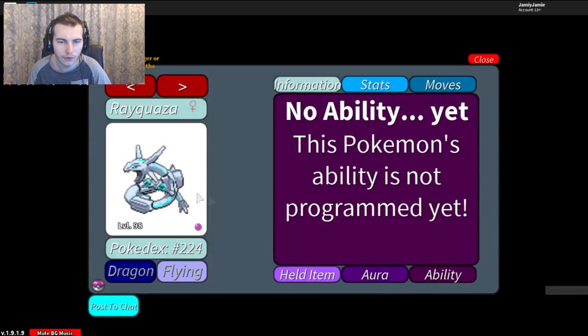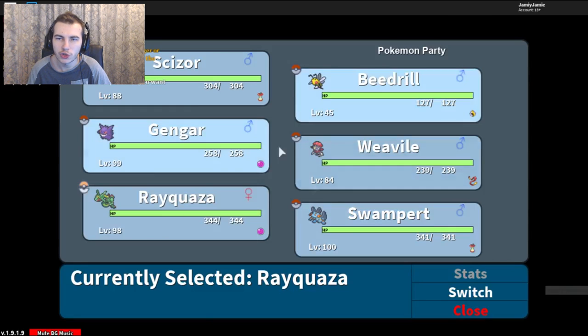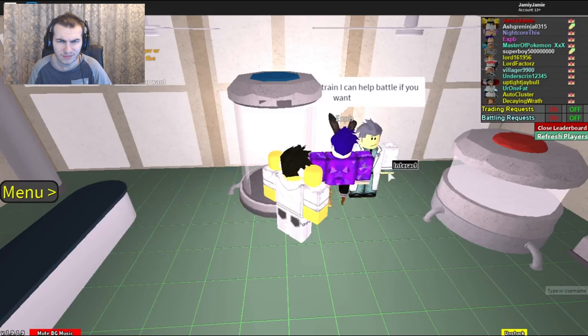This is the new Aurither Rayquaza Airlock ability, which is cool. We gave it a Life Orb just to do a bit more damage, and we gave it Adamant because there are a lot of Pokemon in Project Pokemon that have speedsters that are very commonly used, like Mewtwo which can one-hit KO with Ice Beam.